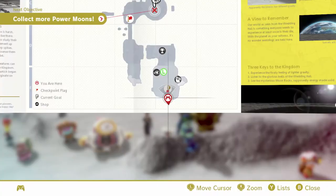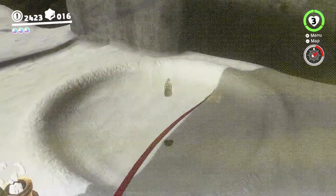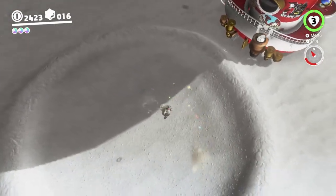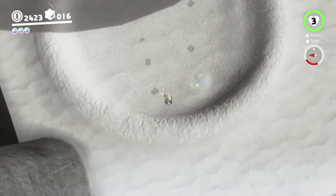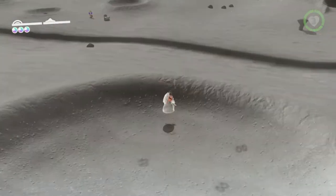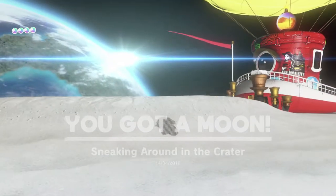Now we come back to the Moon Kingdom and there's another one of these sneaky blobs here. This one might be a bit trickier than the others because of the gravity issues we're dealing with. But because it's super low gravity, we may actually have less trouble than otherwise — low gravity gives you a bit more time. Because this crate is fairly small, there's not much room for it to move around.